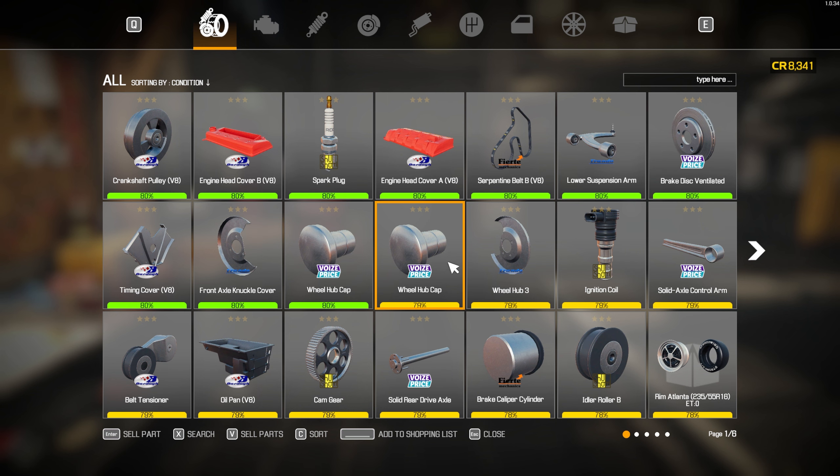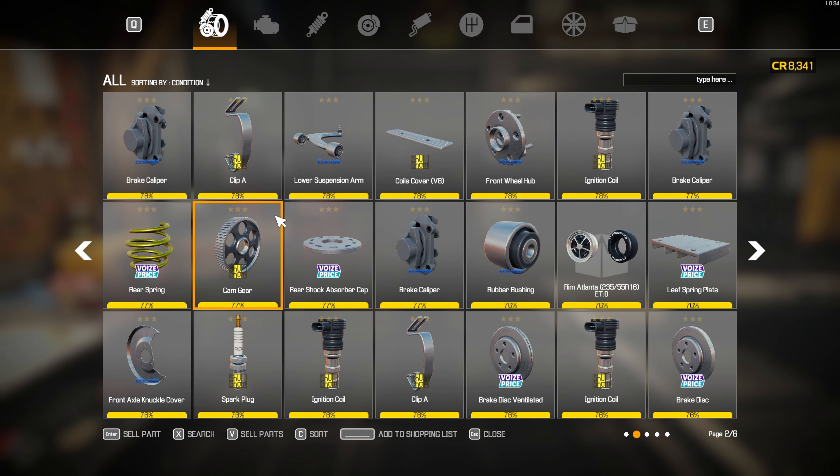We've got all of this — we need to be at or above 77% on stuff. So I need to go through and make sure that we are good to go with all of this. We're good on all of that.